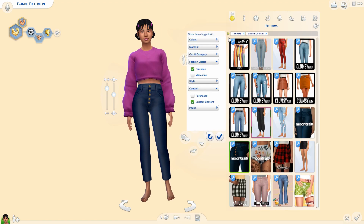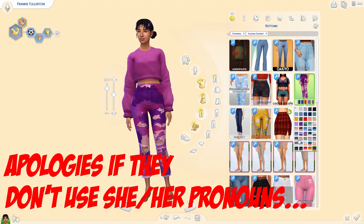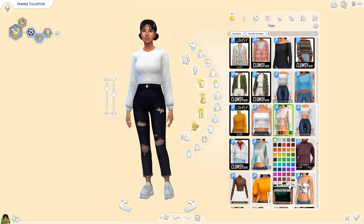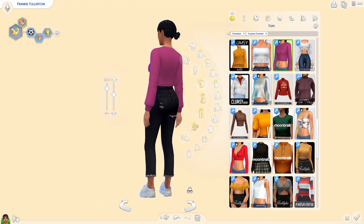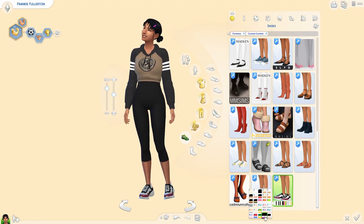In the end I gave her some legging-type pants and these really cute sneakers from a CC creator I've just recently stumbled upon. She does really cool shoes — most of her stuff is alpha CC but I feel like these shoes work for maxis match. I love these sneakers, they're so cute! I've been wanting to do less CC lately — I feel like I'm running out of time, but we'll talk about that another time.